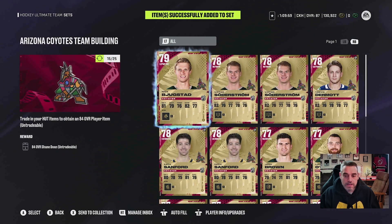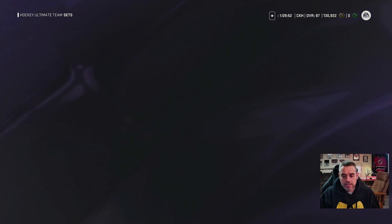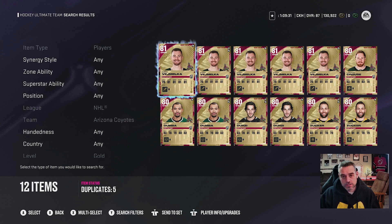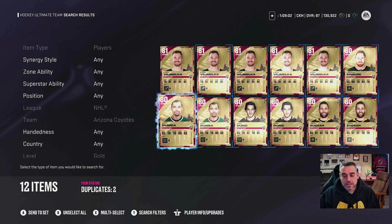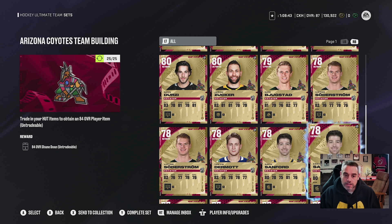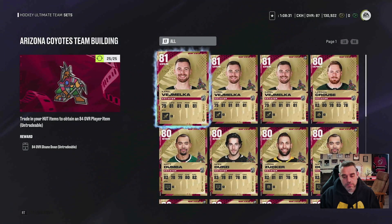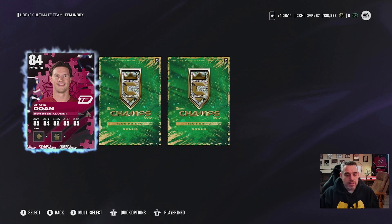If I want to make sure I'm using all 15 of my 74 overalls, I'll search the collection and do it manually. I have too many 80 overalls, so I wouldn't want to waste those — especially if some are tradable. I'll fill in my 15 74-to-79s first, then for the 10 80-plus slots I'll skip the tradable high-overall Vemelka and select the first 10 non-tradable 80-plus cards. I press Y or triangle on PlayStation, hit complete set, go to the inbox, and there's our Shane Doan card.